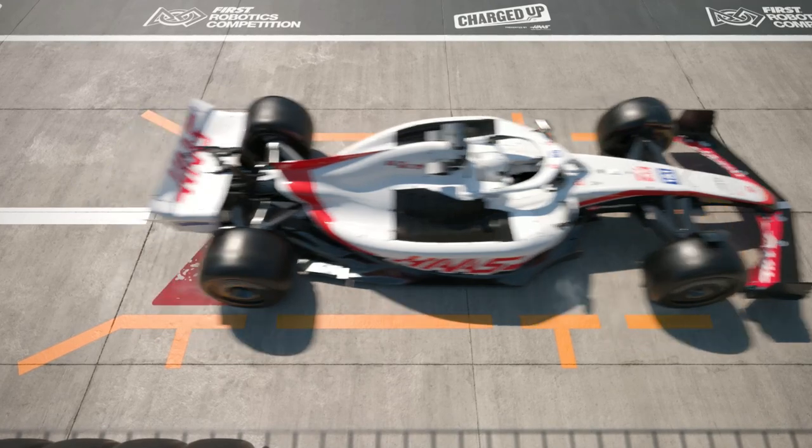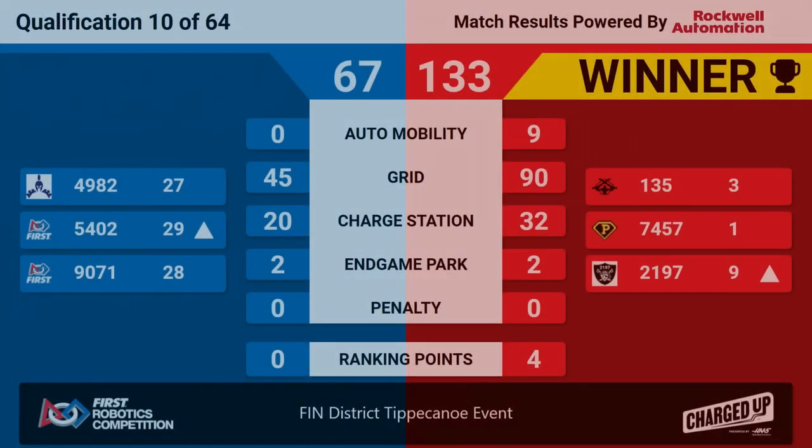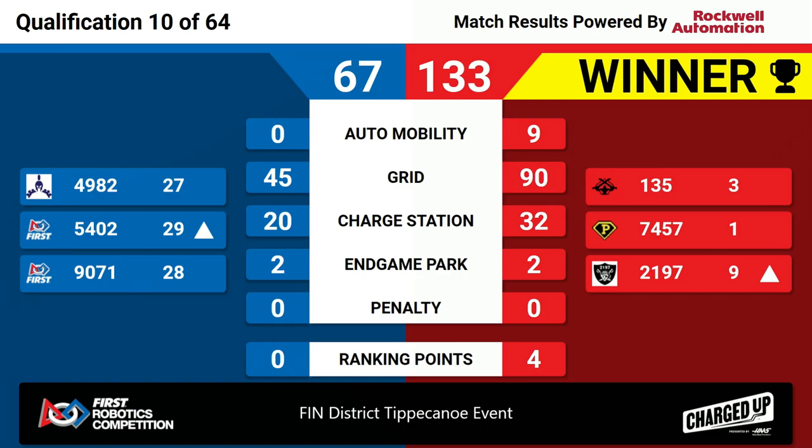We are ready to see the results of the match, and the winner is the red alliance. The final score of 133, earning four ranking points and keeping Super Duper in first place and Penn in third.